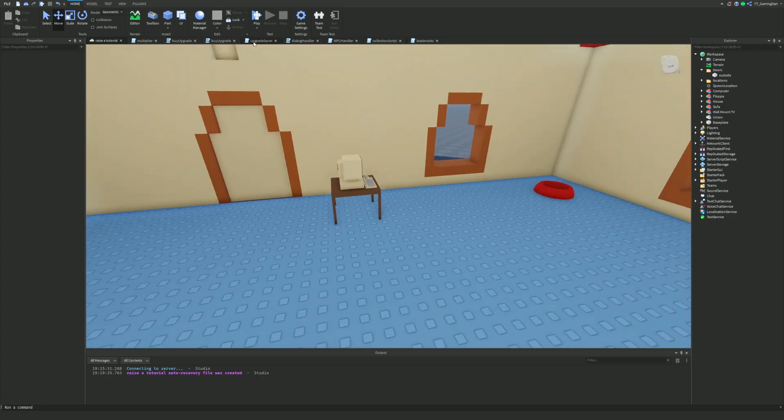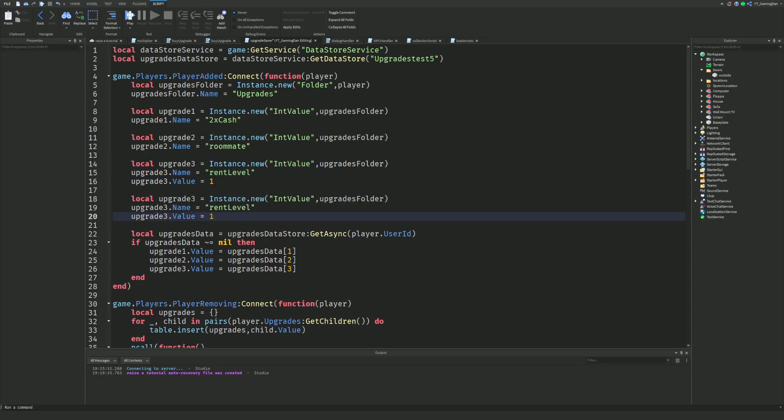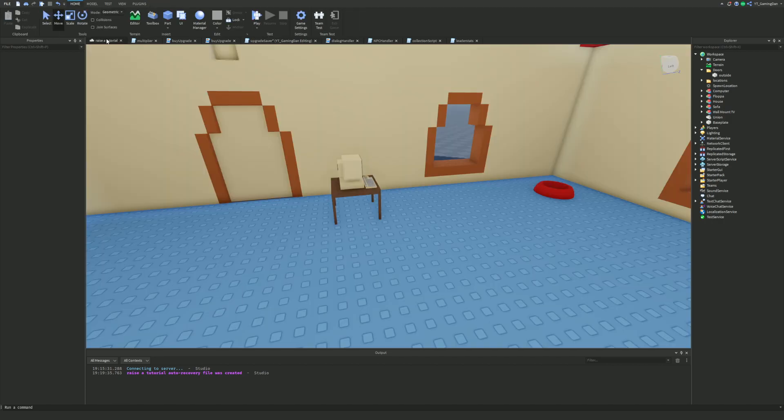Next, inside the upgrade saver script we're going to add a new upgrade. I'll create a local variable called 'upgrade4' as an IntValue, name it 'outside', and set its value to false initially. Then upgrade4.value will be set equal to upgradesData index four, so it saves correctly.